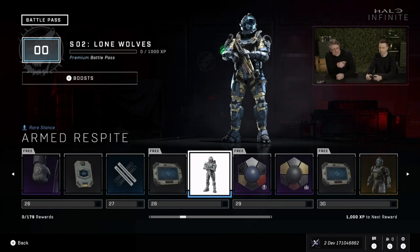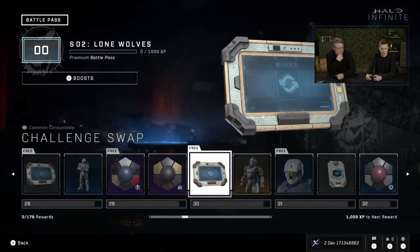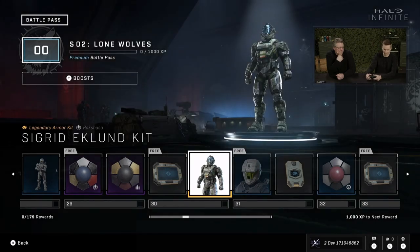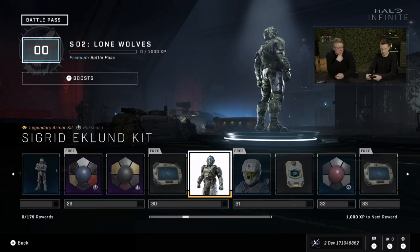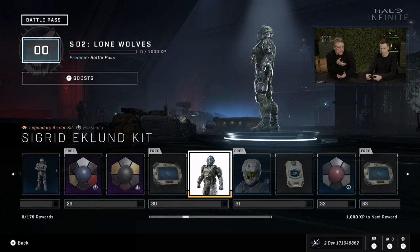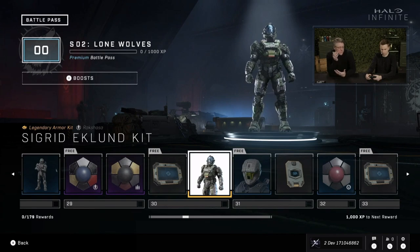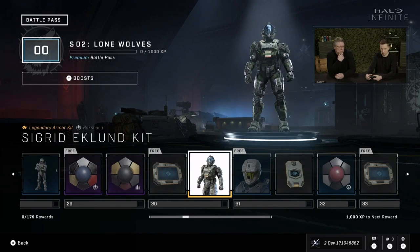I just want to remind everybody: the Spartan you're seeing here with poses and whatnot — everything you see on that Spartan is from the battle pass. Nothing is from the store. And here's Eklund — this is her kit, what she looks like in the cinematics. From a character perspective, this just allows you to see exactly how her Spartan comes together as a character, if you want to look like Eklund.